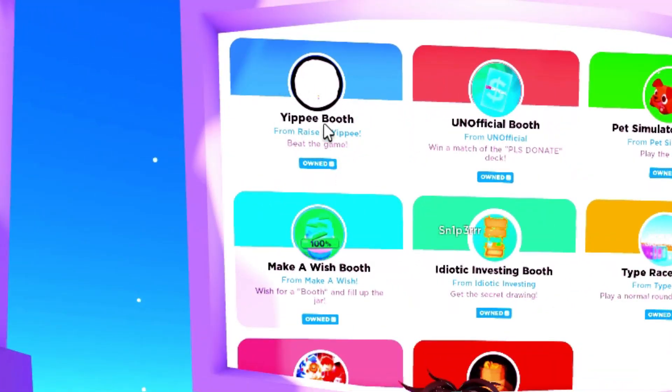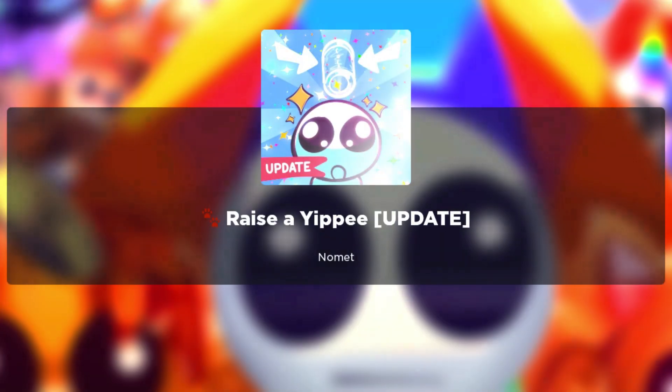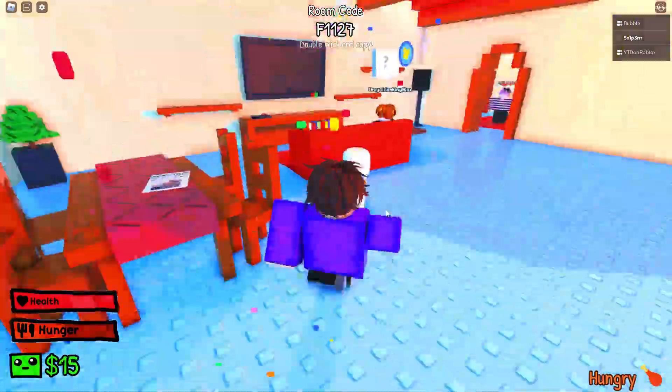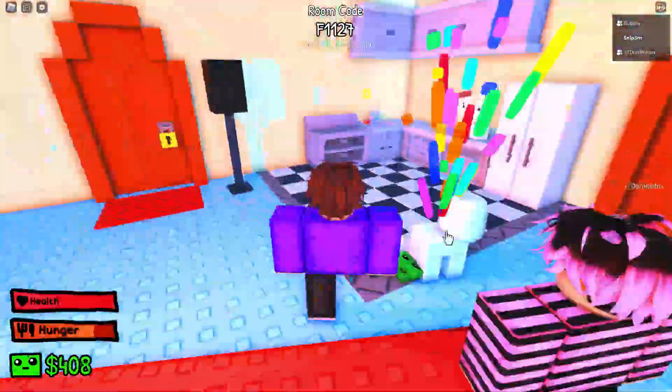The first booth is the Yippee booth. To get this booth, you need to load into Raise a Yippee. Once you're in, you need to raise your Yippee. To do so, you will have to keep clicking on him until you reach 1 million dollars. This might take a while, so I would recommend playing with a friend.